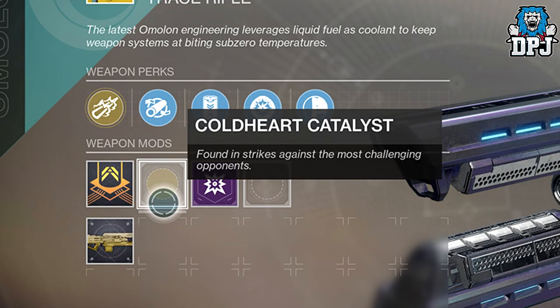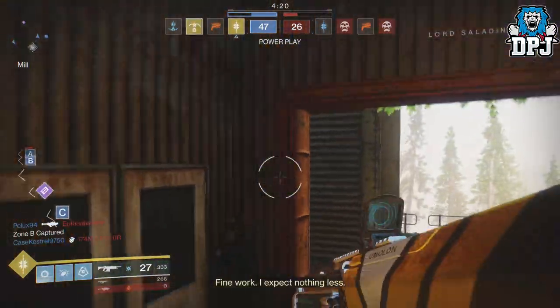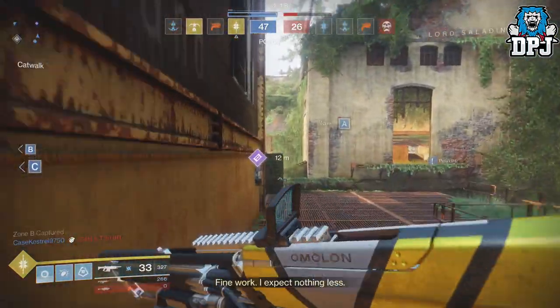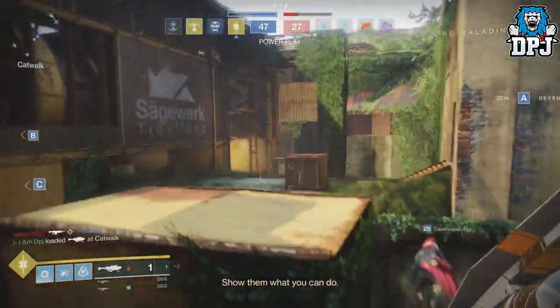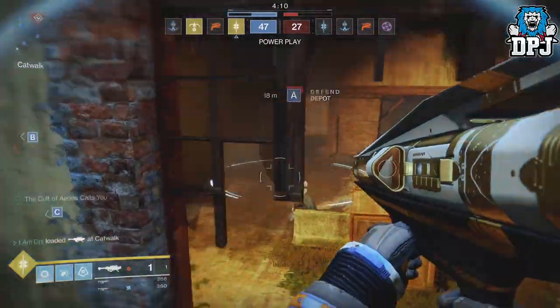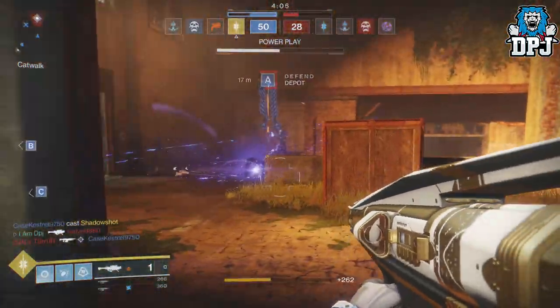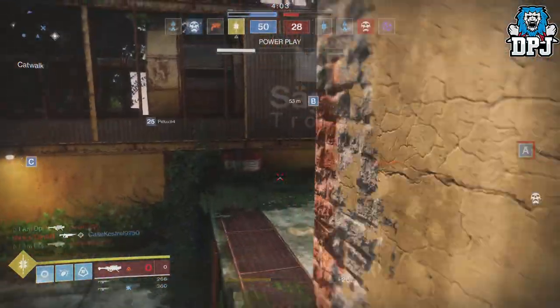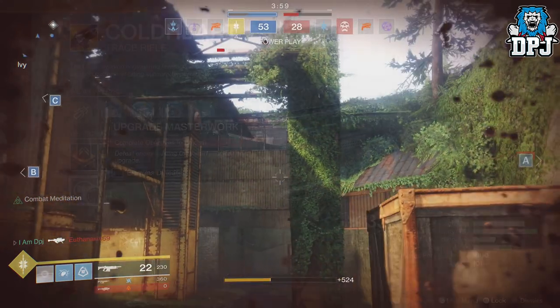We see an example on screen now with the Cold Heart. This exotic weapon catalyst is found via defeating the most challenging enemies in strikes, and it won't be a guaranteed drop — it will be an RNG drop, part of the loot pool from certain enemies within strikes. Once acquired, the catalyst can be applied to immediately enable orb generation on double kills for the weapon. Exotic weapons with a catalyst applied will also start tracking enemies defeated, like their legendary masterwork weapon counterparts.